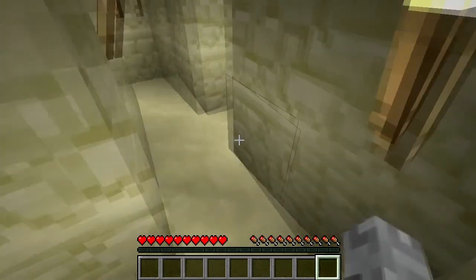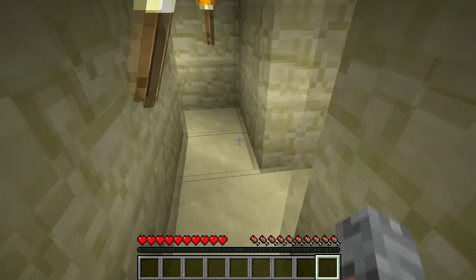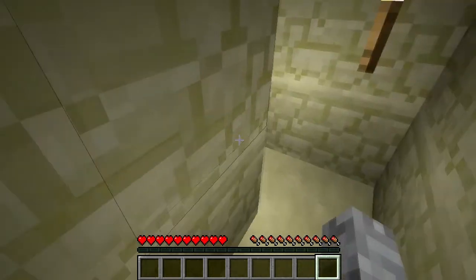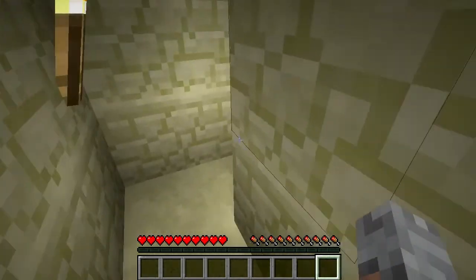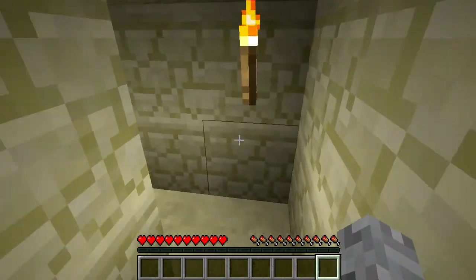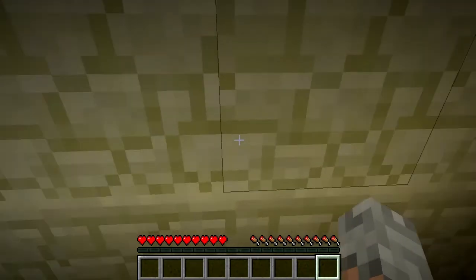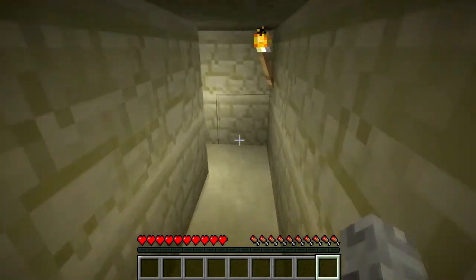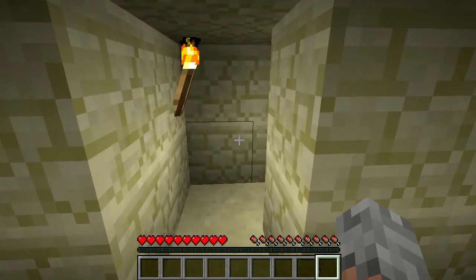First, you want to stick to the wall until you get to this gap. You're going to go straight through and we're going to go around for a little while. When you get to this path, go right and pull this lever. You hear a bunch of pistons move — make your way back. Now when you go over here, to the left is an opening and you can go through it.